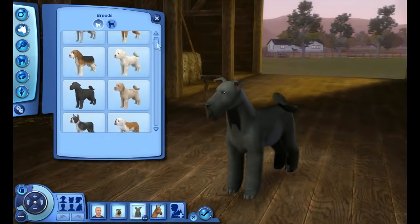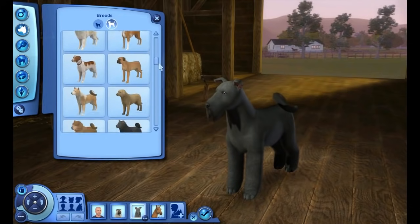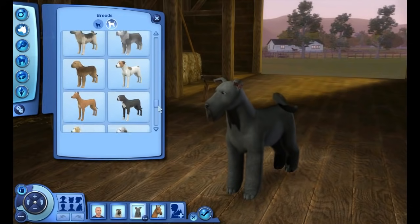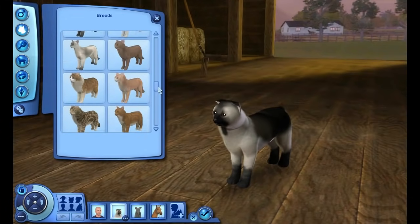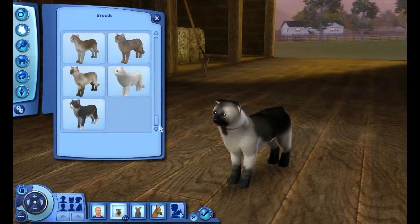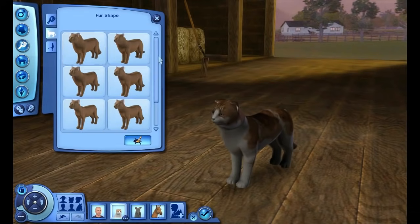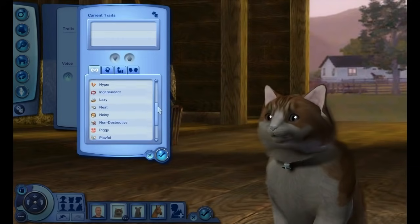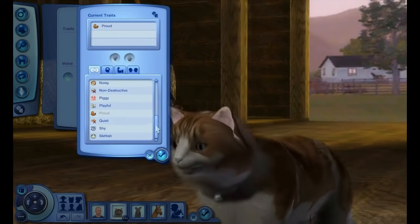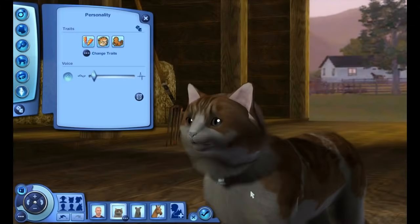There are also a ton of breeds snatched from real life to choose from: 46 cat breeds, 72 big dog breeds, 46 small dog breeds, and 30 horse breeds. Check the video description for a complete listing. If your favorite is not included, you can likely create it using the extreme amount of customization available in the advanced editors. You can also customize your pet's traits, which give them individual personalities and flaws, and even alter their voice to set them further apart.